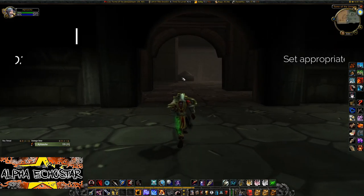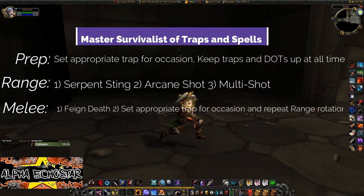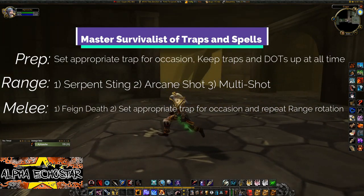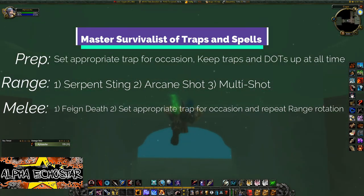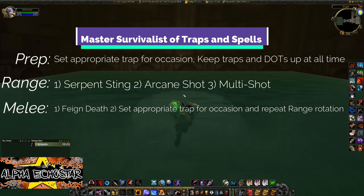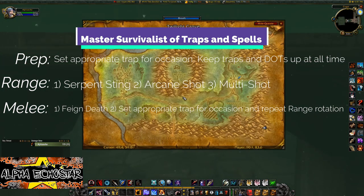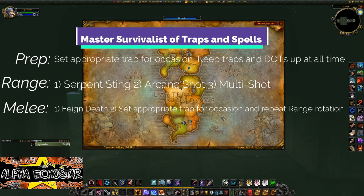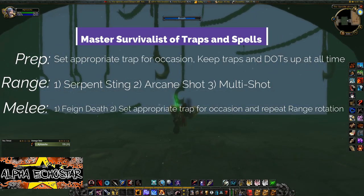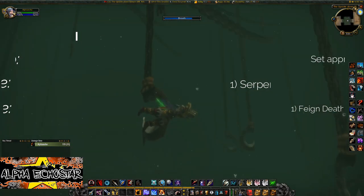The Master Survivalist of Traps and Spells: at level 19, your traps can immobilize targets for 5 seconds. At level 28, you unlock Frost Trap, which procs frequently and immobilizes targets more often than usual. By level 54, all your spells have been modified by the talent tree, and you should have a collection of spell power gear gathered from convincing every caster that you also use their equipment.